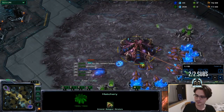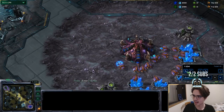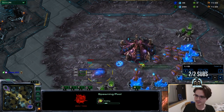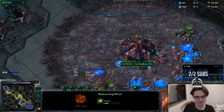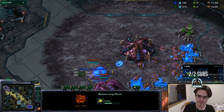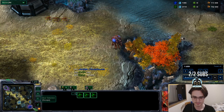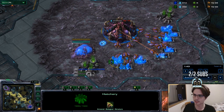First things first: 16 hatch, 16 pool. It's a bit safer. I'm sure a lot of people are used to 16 hatch, 18 gas, 17 pool, but if you want to do it the easy way, no worries - go 16 hatch, 16 pool, 18 gas. 17 gas doesn't really matter too much. If you see the drone pull, you can go ahead and cancel your gas geyser because you won't need gas to hold this.